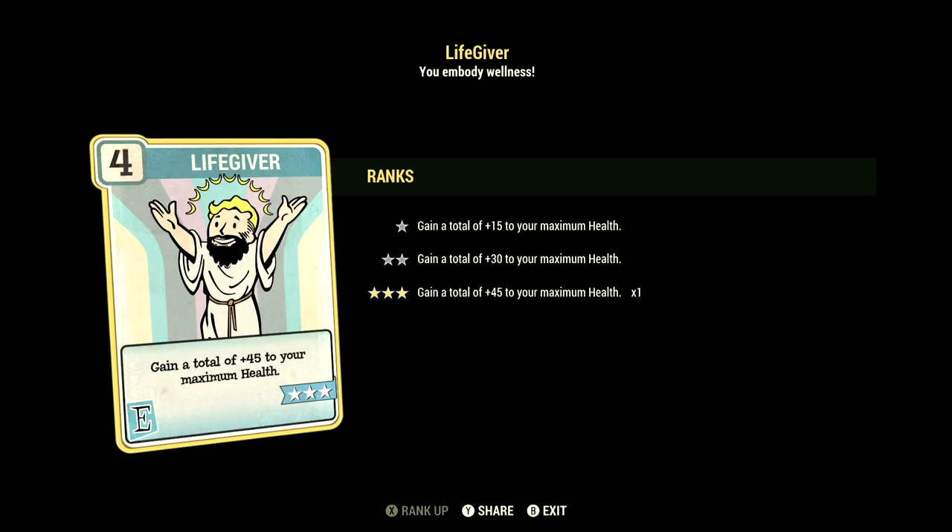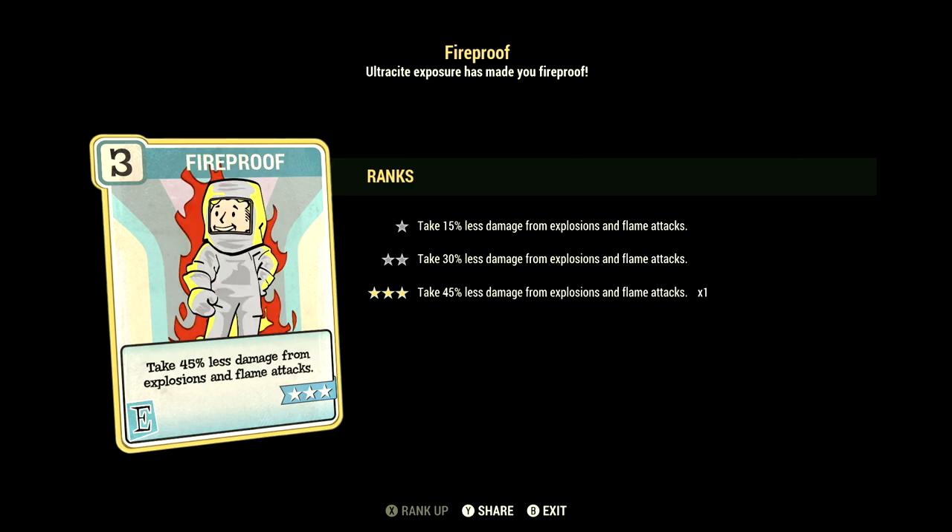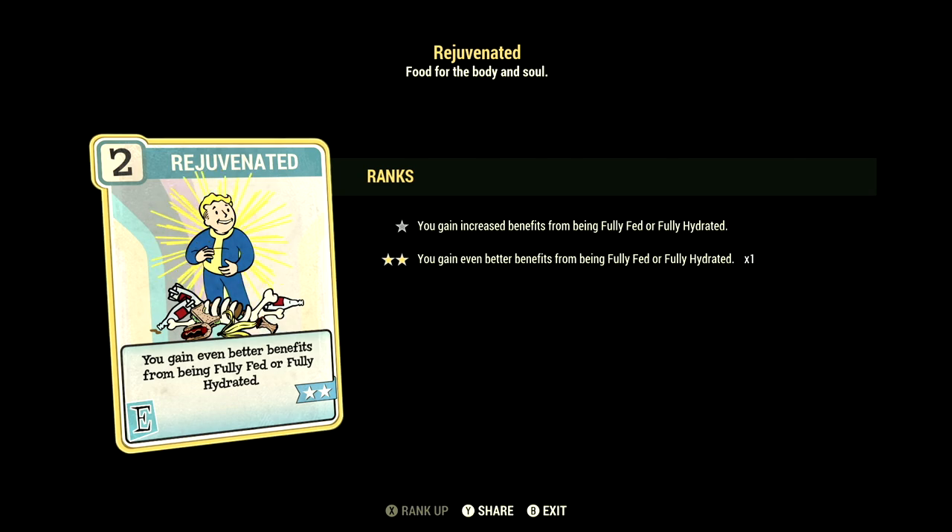Over in Endurance we have 12, and we have Life Giver maxed out — gain a total of +45 to your maximum health. We have Chem Fiend maxed out — any chems you take last 100% longer, and we are taking Overdrive and Fury in this video. We have Fireproof maxed out — take 45% less damage from explosions and flame attacks. We have Rejuvenated maxed out — you gain even better benefits from being fully fed and fully hydrated.